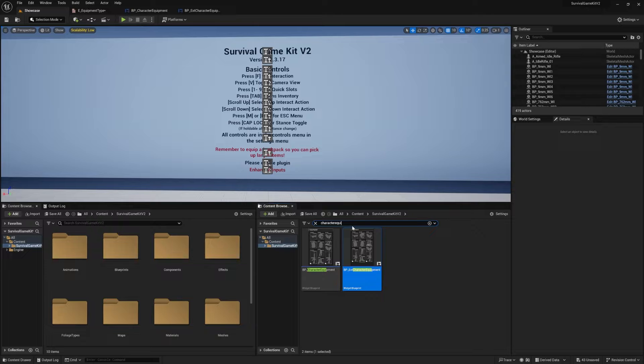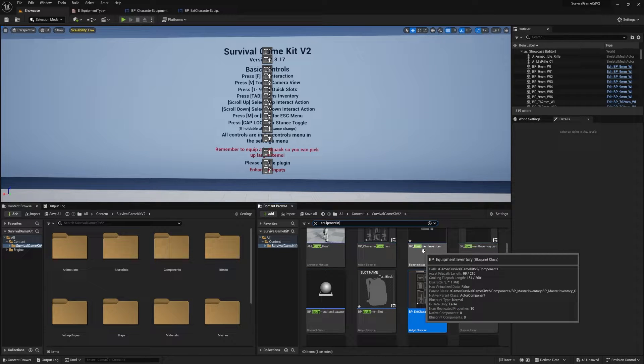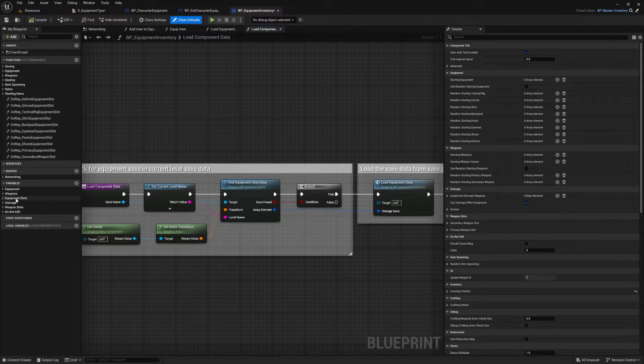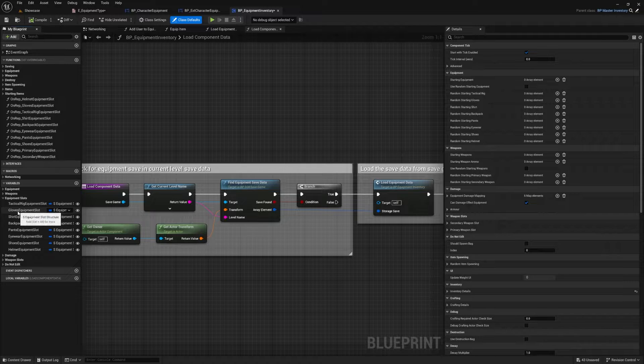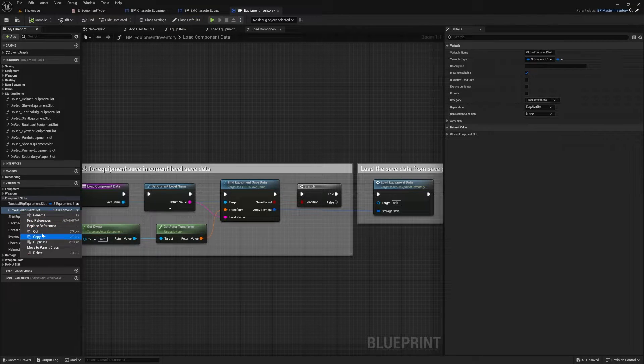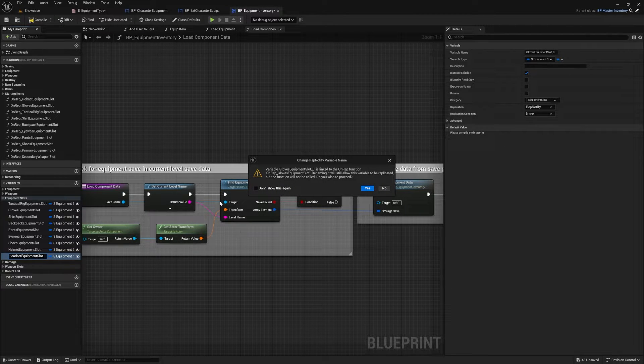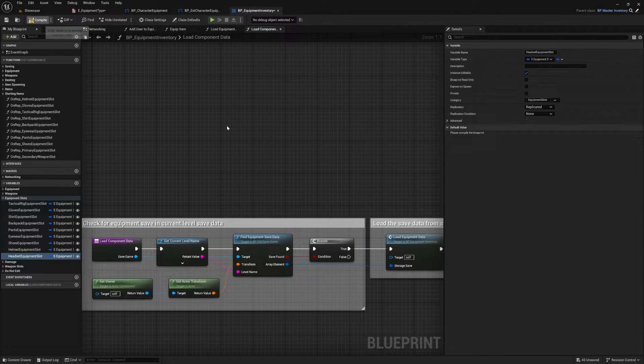Next go back to the content browser and search for the Equipment Inventory. Open it up and under Variables, duplicate one of the existing slots — we'll duplicate Gloves — and rename it to 'Headset Equipment Slot'. If you get a warning when pressing enter to rename, click Yes. Then compile. With the headset slot still selected, set it to Replication None in the Details panel, then compile.